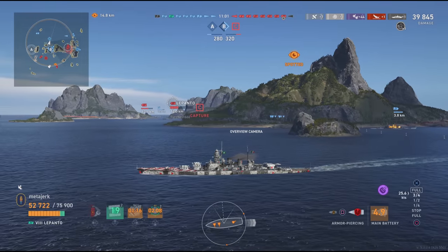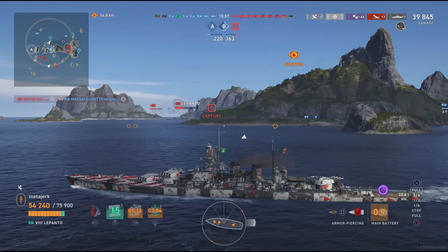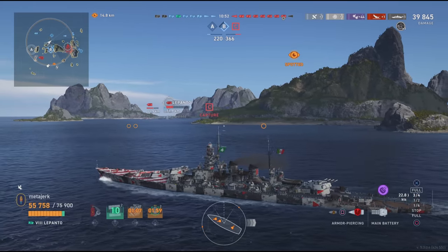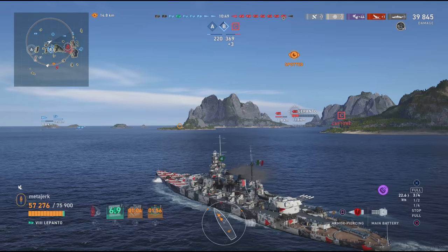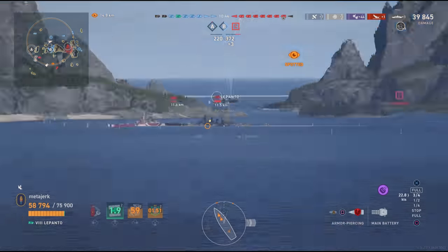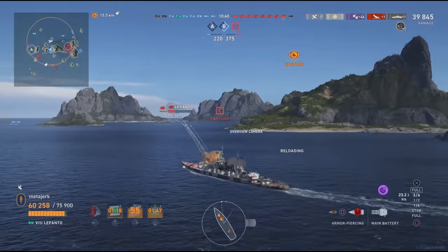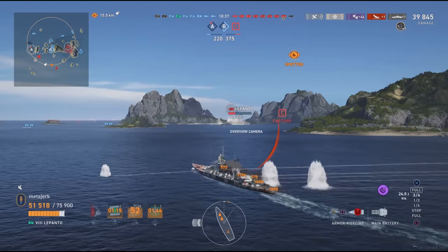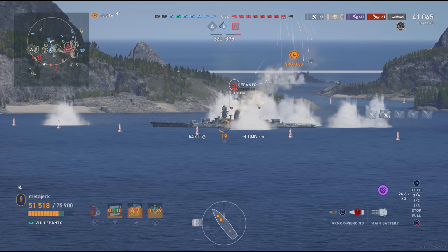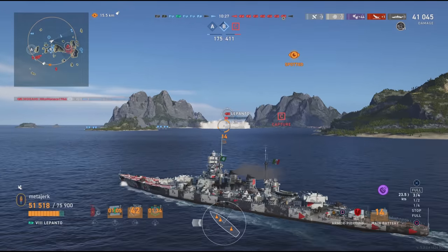The whole thing with these Italian battleships when turned into secondary behemoths is positioning — you want to be in a spot to use these secondaries, preferably when the reds are spotted and you can cruise around in smoke. When my friendly destroyer went into B, that was it — I had to go in to support them. My motto is: if you're going to be part of the battleship problem, you've got to do cruiser things, and cruiser things means support your destroyers.